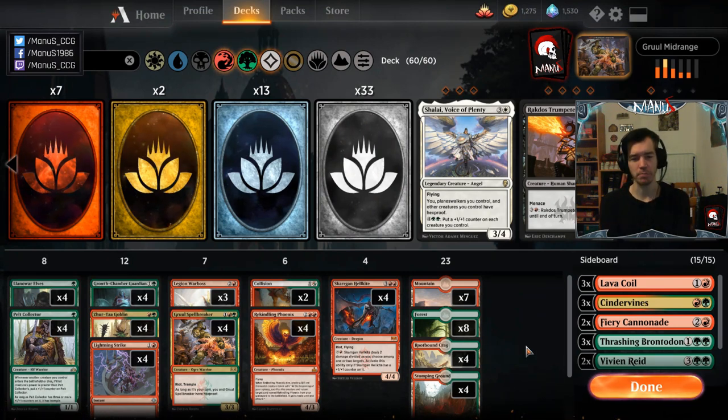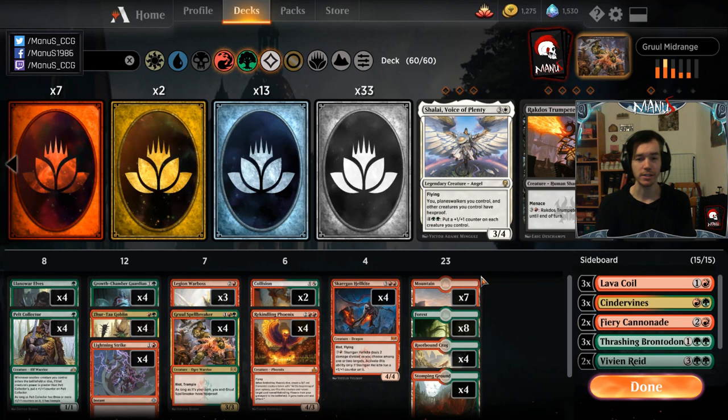This is your very typical curve red-green beatdown dragon mid-range deck that curves up from one to five, plays a couple of interaction spells, and mostly just a good curve of creatures topped out with a bunch of flyers. This time it's not all dragons — it's dragons and phoenixes — but a couple years ago it was dragons only, like a four-drop and a five-drop dragon.